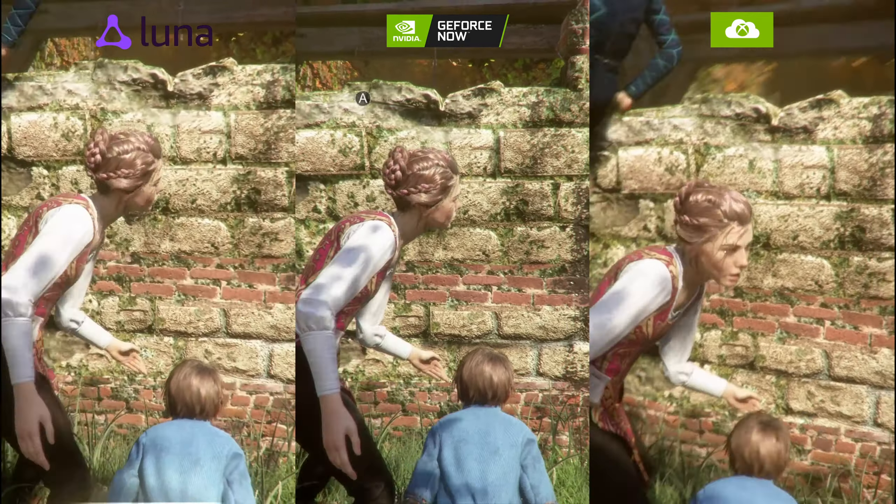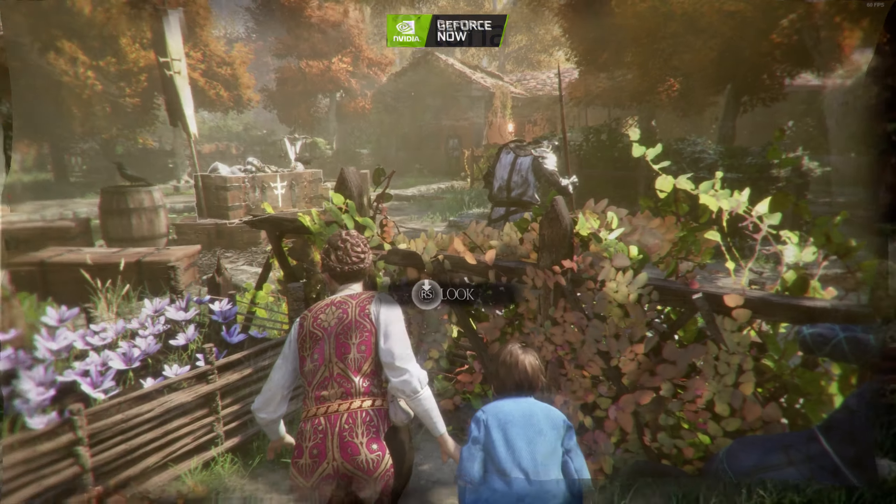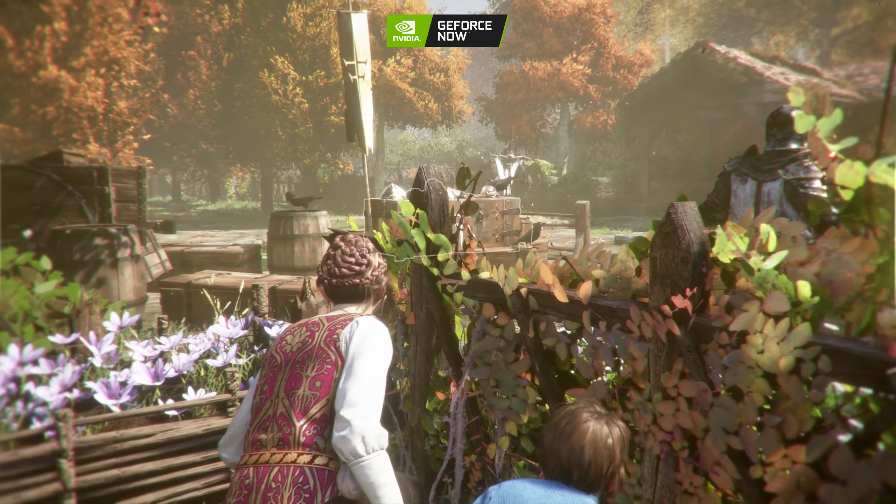Going full screen on the blue flowers and the effect of the stone hitting the metal armor — Luna looks very good with some nice light ray effects. However, on GeForce Now, those blue flowers look much clearer and the sparks off the armor are much more pronounced. On the Xbox Cloud side, the flowers are noticeably more blurry and the sparks from the tin armor looked a bit more dull.